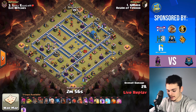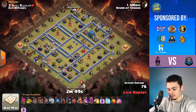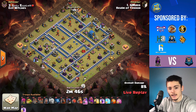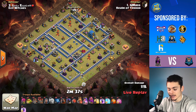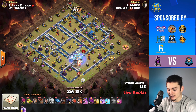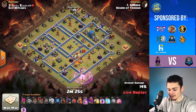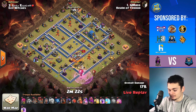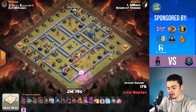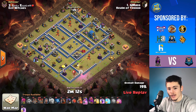Let's hop into this one — it's going to be a Queen Charge Lalo. I love Queen Charge Lalo. The main things you want to focus on with this attack strategy are: taking out the CC, taking out the enemy Queen, getting nice pathing, and getting solid value. Those four things are what you're trying to get with your Queen. One of the big things is also the Town Hall — if you can get the Town Hall, that's really big, because Lalo doesn't do well against the Town Hall. It's like a really strong defense. So try to get the Town Hall with your Queen Charge if you possibly can.